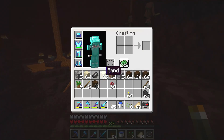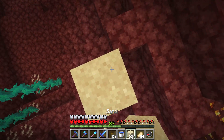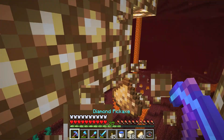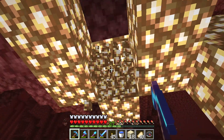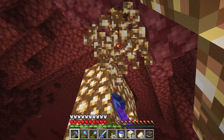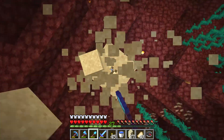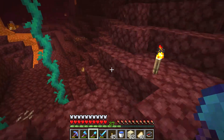If you want to get the glowstone, you will have to make your way towards it and mine it with your pickaxe. Mine all the glowstone and you will be rewarded with glowstone dust. It's a bit unfortunate because the glowstone breaks and you only get the dust, but then you can pick up all the glowstone that fell to the ground.